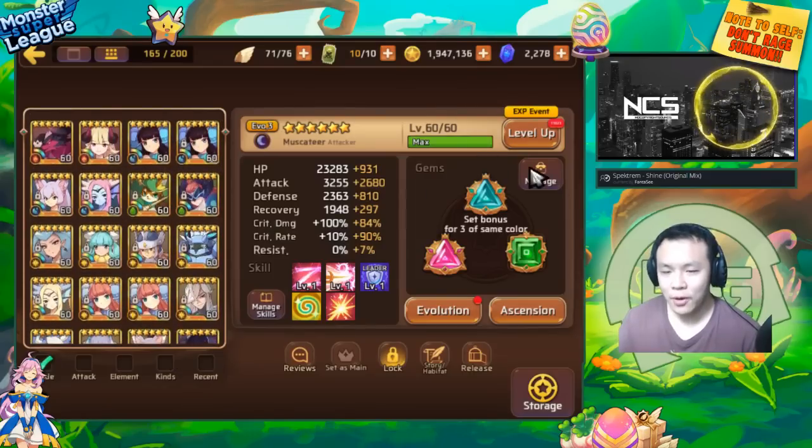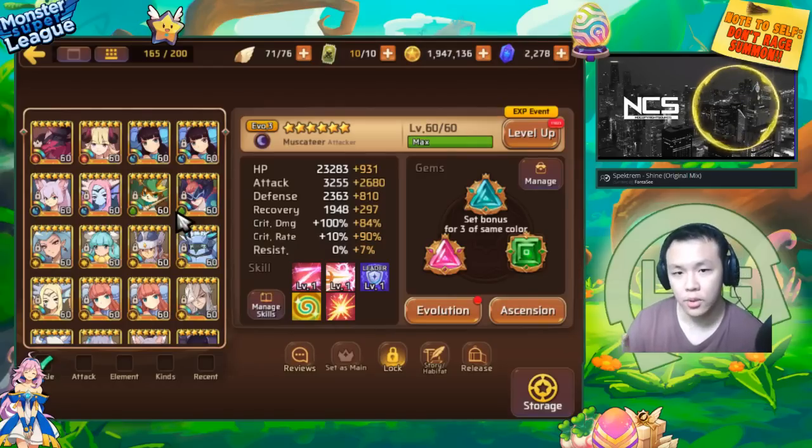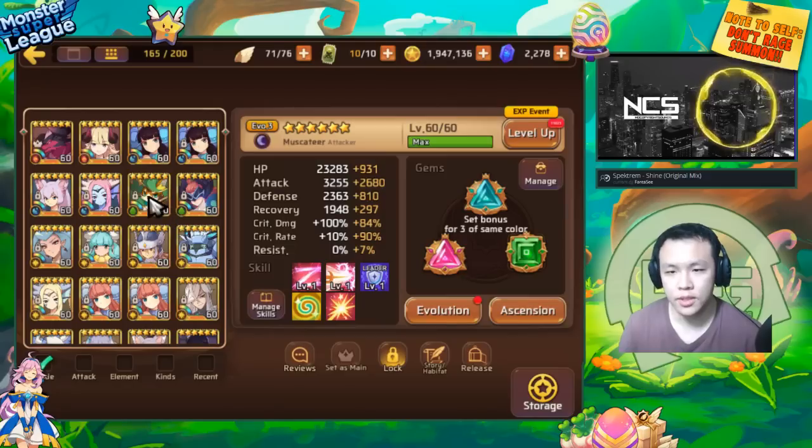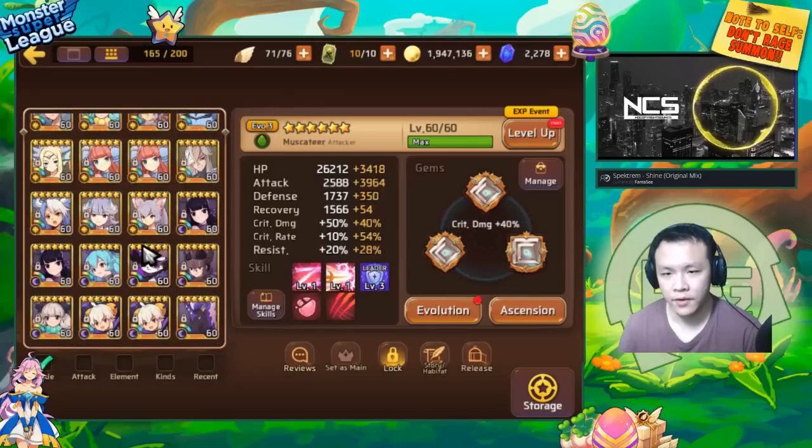That's pretty much it about crit. The other thing is resistance — I'm going to talk about crit and resistance, then actually go into specific gems afterwards. Resistance is actually very, very valuable. Resistance caps out at 85%. So if you try to get over 85%, it will just cap out — it will not go any higher.